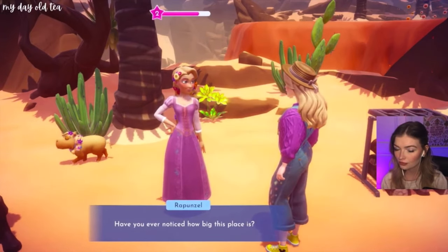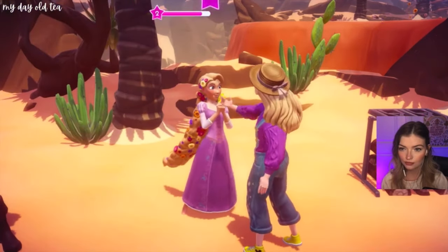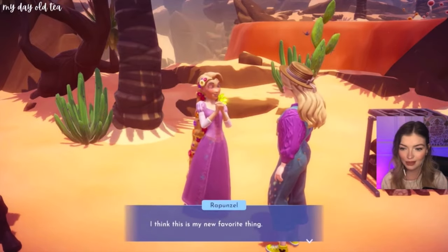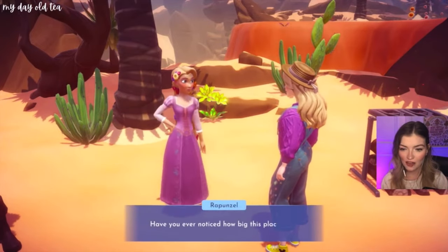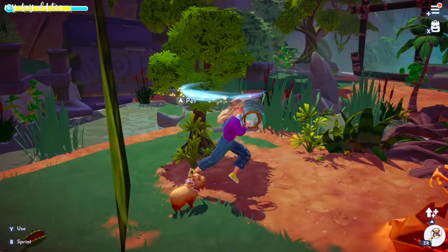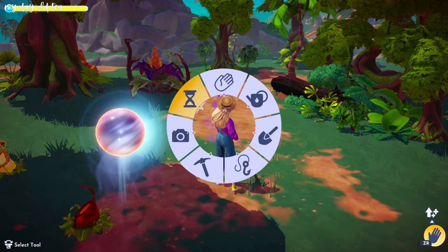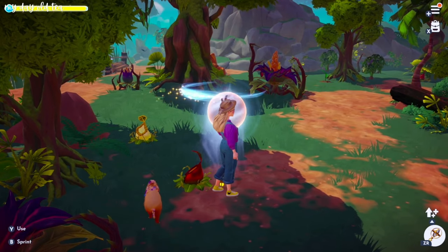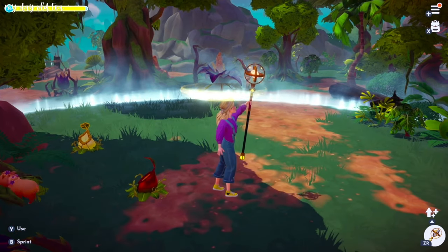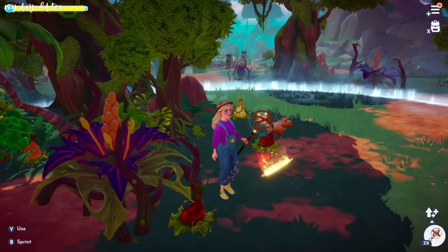Some treasures hint that they may be intended as gifts for certain villagers. I tried giving a lantern to Rapunzel, for instance, and she didn't really have a reaction, so I haven't fully figured out the gift aspect yet. Aside from that, I find using the Hourglass really enjoyable — I have a lot of fun looking for treasure throughout my valley and isle. It took some time to get used to, but now I feel like Doctor Strange running around opening time portals, and I hope this guide has you feeling more confident using the Hourglass.